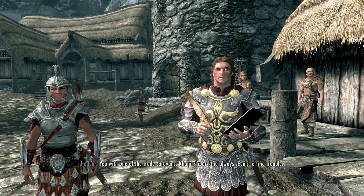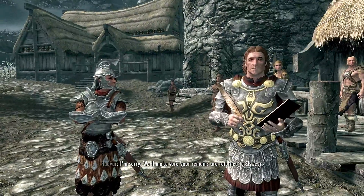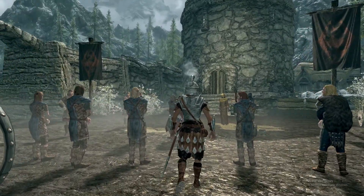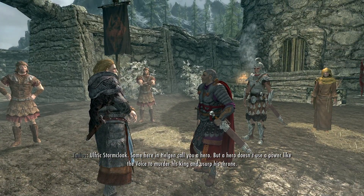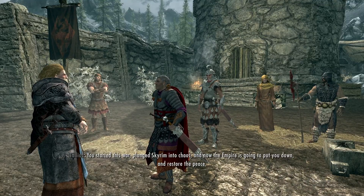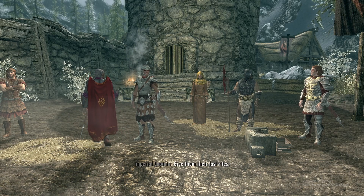"You were with one of the trade caravans, Khajiit - your kind always seems to find trouble." "What should we do with him?" "He's not on the list." "Forget the list - he goes to the block, by your orders, Captain." "I'm sorry, we'll make sure you're honored on the other side. Turn to face the block, prisoner." I like that guy. A little lag - auto saving. Yeah, I'm still technically part of the Khajiit race.